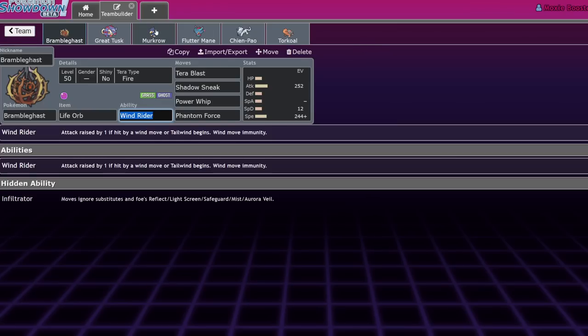My comment question of the day is: what is your favorite new ability in Pokemon Scarlet and Violet? I feel like there are a lot of fun wind-related ones — specifically Wind Power and Wind Rider. Maybe I'll do a Kilowattrel video next week.